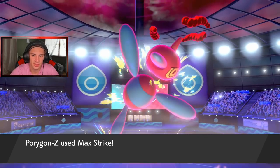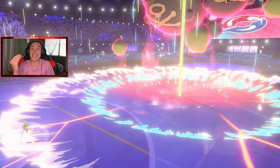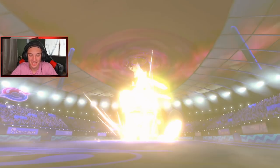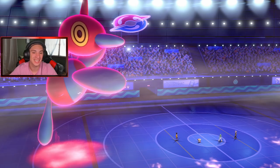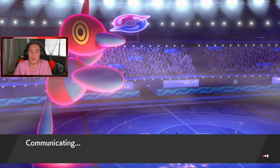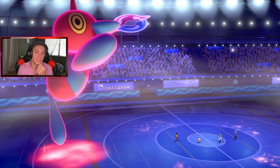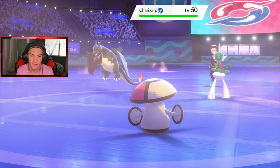How much damage are we doing with this Max Strike? Get it Porygon! I'll bring out Amoongus to Rage Powder. Max Strike comes through — get him! Porygon Z is OP. You got a crit — I wonder if it would have taken it out without the crit regardless. This thing is hitting like an absolute truck, just dominating left and right. Porygon's going to lose some HP, Trick Room comes back but Gallade is minus three. I've been pestering him the whole game.